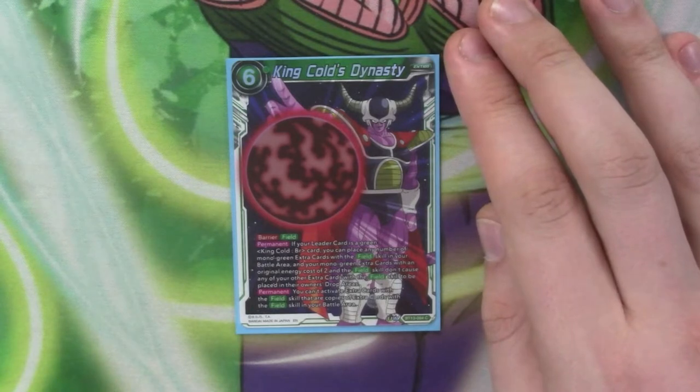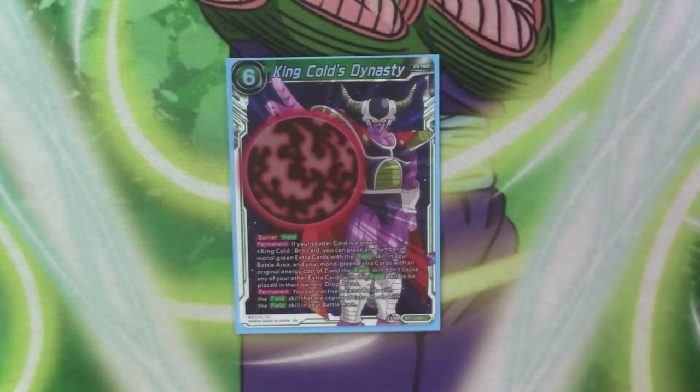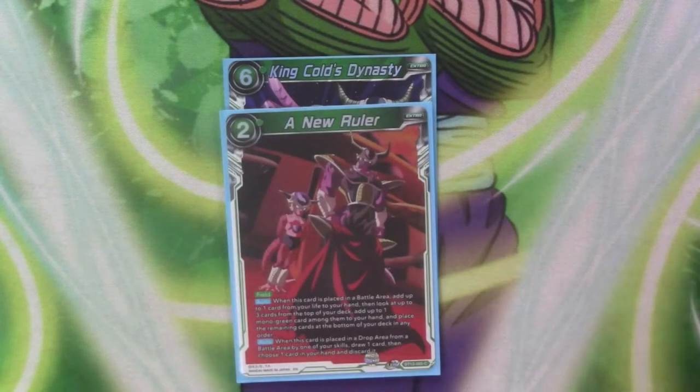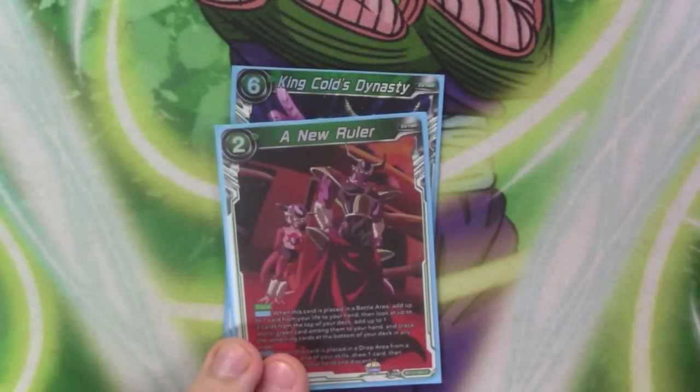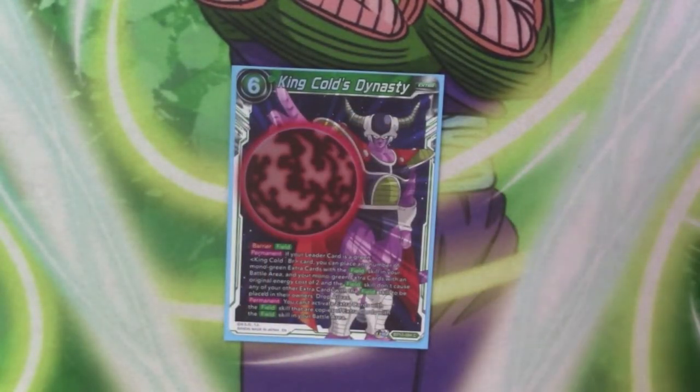Its punt is: if your leader is Green King Cold, you can play any number of mono green extra card fields with a cost of 2. But you can't place a new one until you get rid of the previous one. Whereas with most fields, if you play one out you can just play the same card on top and get rid of the previous version — with this one, you have to have it off the field before you can play a new one.